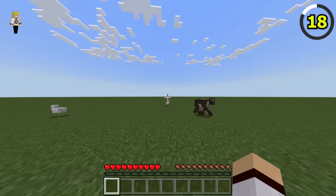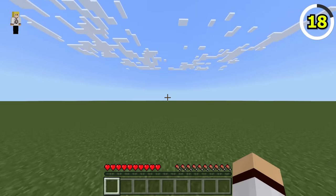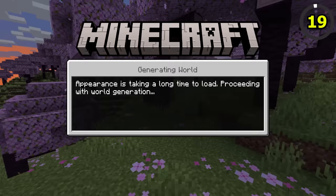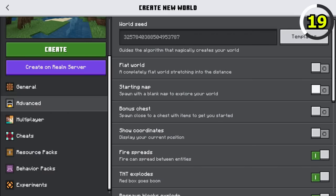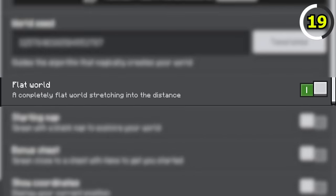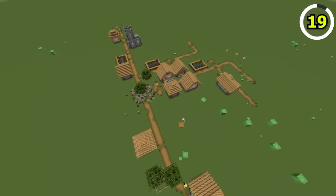Surviving a super flat world in Bedrock Edition is much harder than Java Edition, as village structures do not generate at all. Also, in Bedrock they're called flat worlds, and in Java they're called super flat worlds. Does that mean one world is flatter than the other? Who knows?